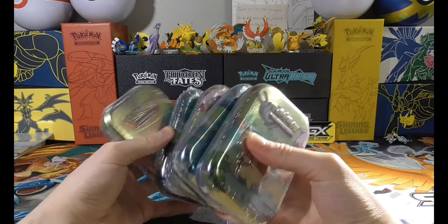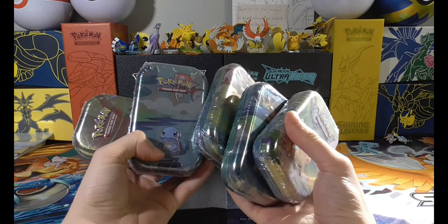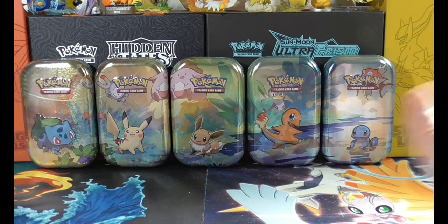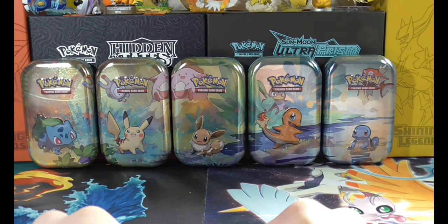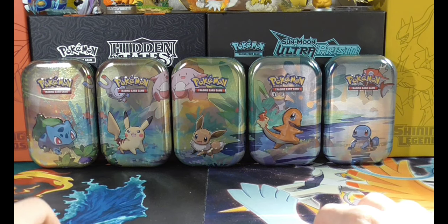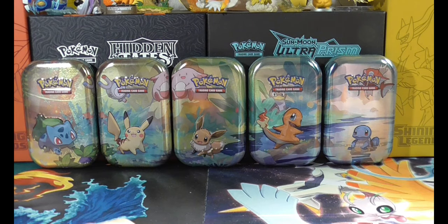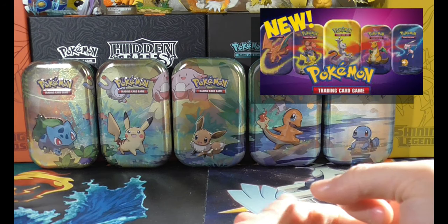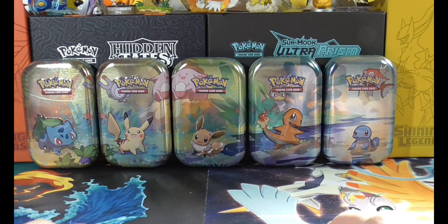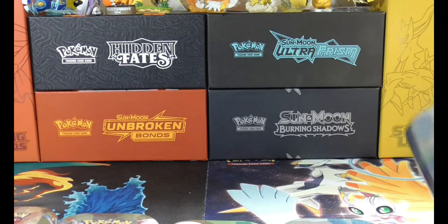So now I'm going to open up these five Kanto partner tins — yeah, garbage. If you're unfamiliar, these are the Kanto partners mini tins, the first ones they released — the OG, if you will. There's Bulbasaur, Pikachu, Eevee, Charmander, and Squirtle. The current ones now have Dragonite, Charizard, Vulpix, Mew, and Mewtwo for some reason. These are kind of like promotional products they released to get rid of old stock.